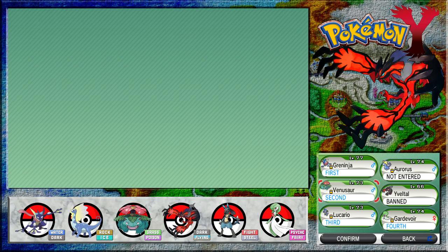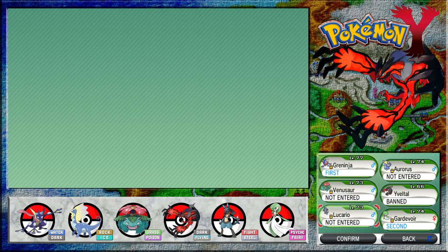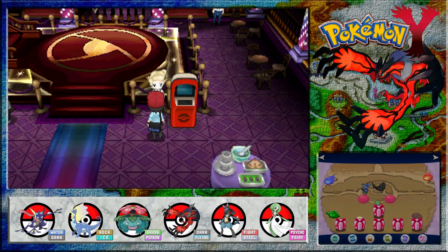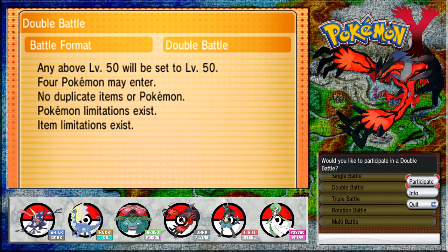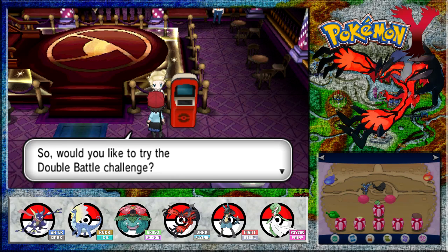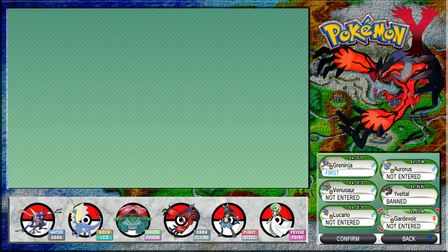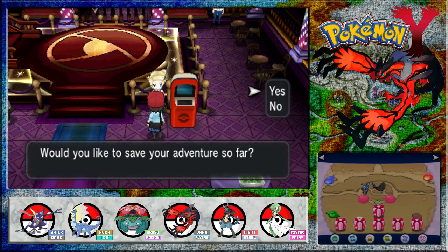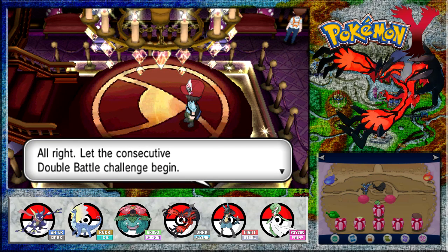What order should I put them in? I'll make Venusaur second, Lucario and Gardevoir third and fourth. You would like to try the double battle challenge - yes. Let me get started. Confirm, and then we do have to save. She just said you'll have to save to continue. All right, let a consecutive double battle challenge begin!